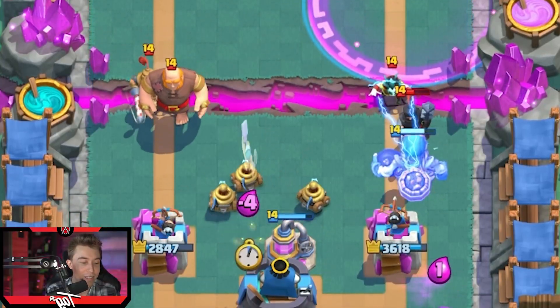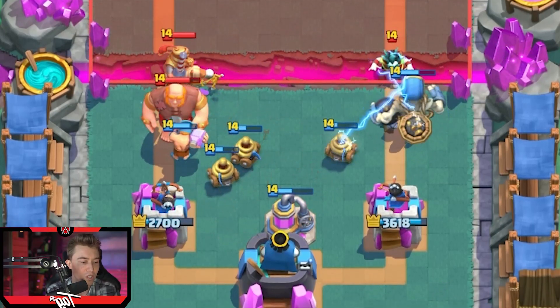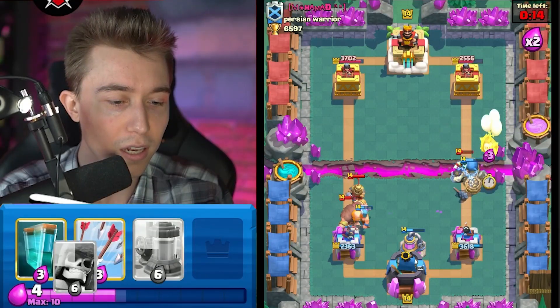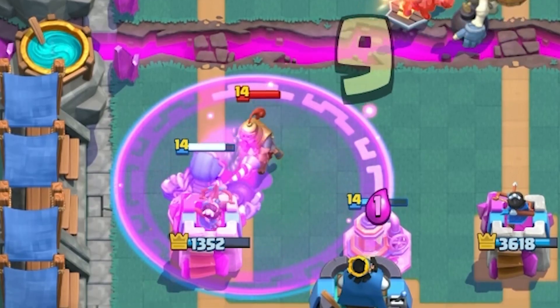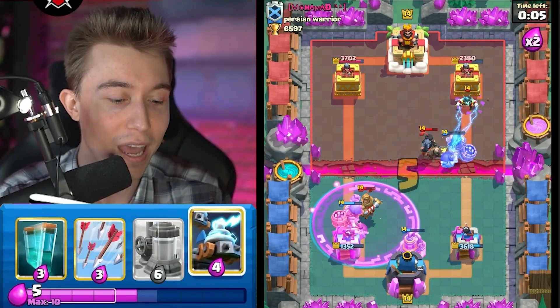So I want to go for a lumberjack and then skeleton, so then the prince goes into that. Even if he arrows, I think that's a huge investment of elixir and now he has nothing for the presumed counter push. I can get another giant skeleton down here and I can body block the prince. That worked out in the nick of time — that's what I'm talking about. So he's going to arrow this or use electro wizard, so I don't want to do it again.